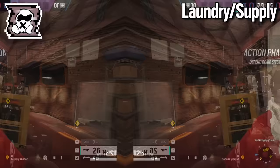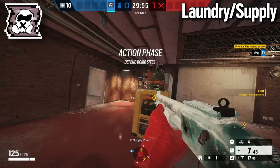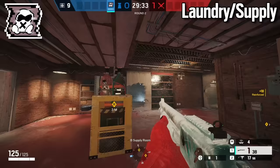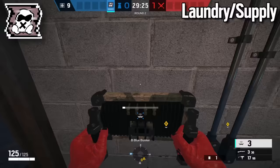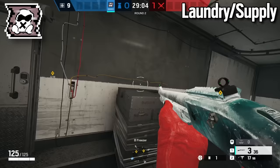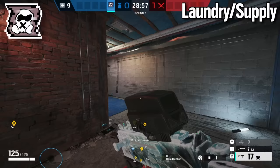The second operator for Oregon basement is Mute. Have him make the rotates and reinforce a wall with head holes across it. Place one mute jammer in blue here, one mute jammer in blue here, one on pillar door, and the final mute jammer inside freezer. Once everything is set up with Mute, have him play behind the shield inside of blue, taking advantage of his nitro cell and close range weapons to play behind the shield your teammate is going to set up.